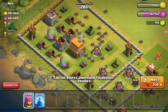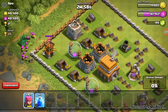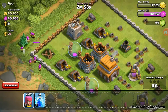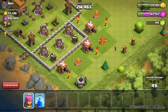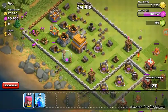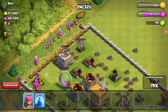I'm looking for a decently low-level base. I think this should be good enough. I have level 3 archers, so throw them here, take out that archer tower. Now that mortar — that's what worries me. I'm going to throw a few more on the outside and just make sure. Throw a few on the outside and now I'll throw a few more over here. I'm going to start taking off this side over here — it should be fairly easy to do.